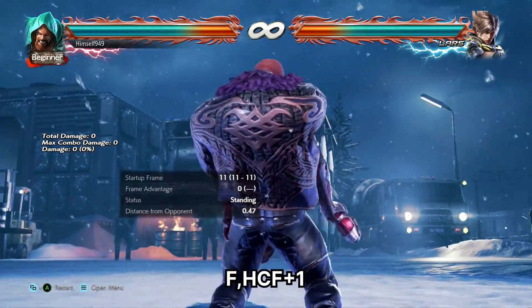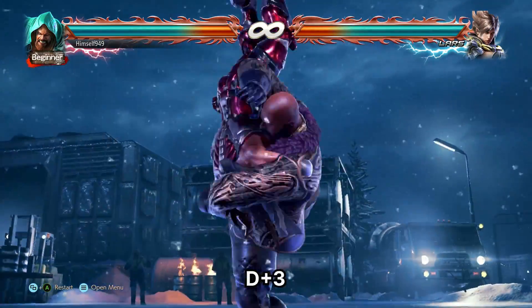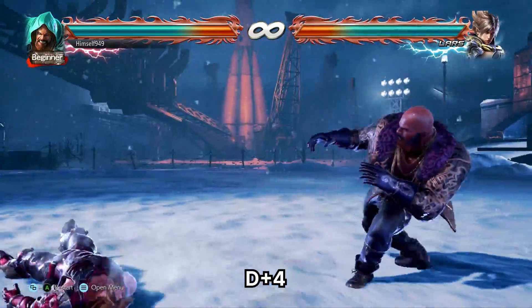Let's talk throws. For a 1 break we have Jackhammer — this is 50 damage and you get oki. Your best options are d3, d4, and df3, df1. The lows are for grounded opponents, the launch is for back rollers.